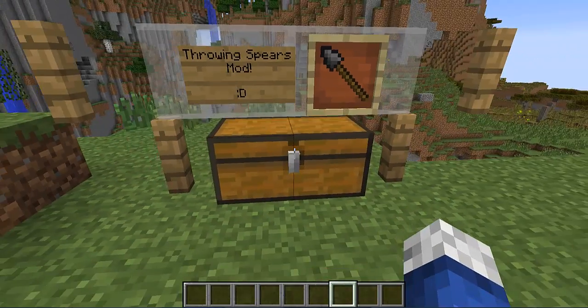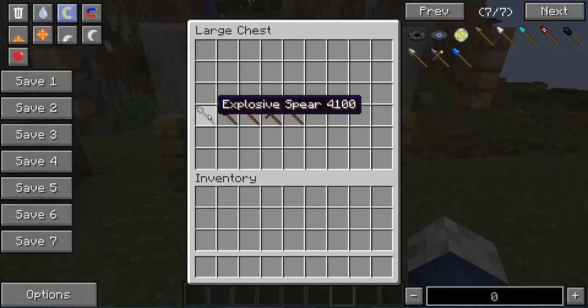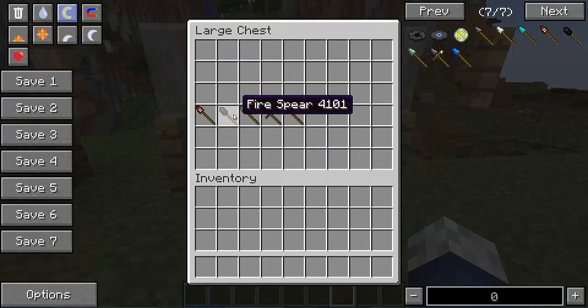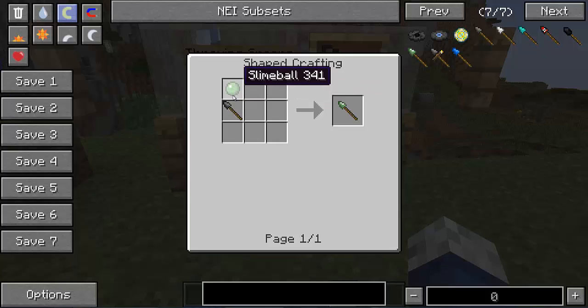Now onto the spears with special abilities. To start us off we have the Explosive Spear, crafted with 3 gunpowder and a Throwing Spear. Then the Fire Spear, crafted with a Throwing Spear and Coal. The Slime Spear, crafted with a Throwing Spear and a Slime Ball. And the Light Spear, which is crafted with a Throwing Spear and a Torch.